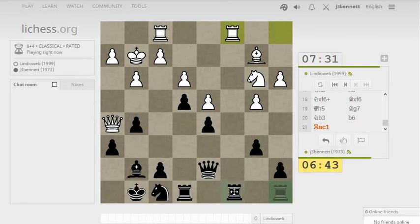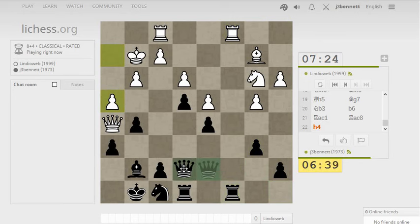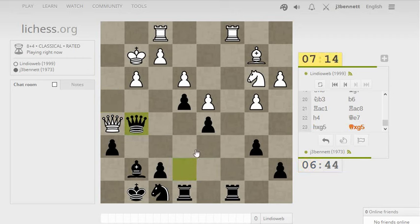He wants to trade rooks on the open file — I guess that's okay too. So he wants to go after that pawn structure, so let's defend it. I have a lot of pieces over here on the kingside, but they're not particularly well positioned. It's not easy for me to chase his queen away, but if he just lets me trade it off, that's sufficient.